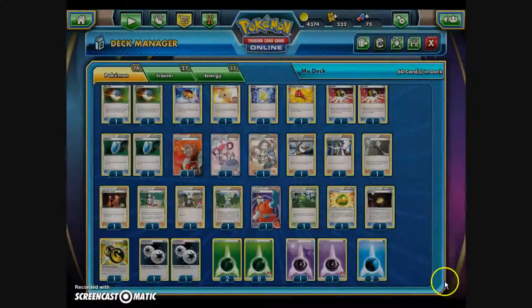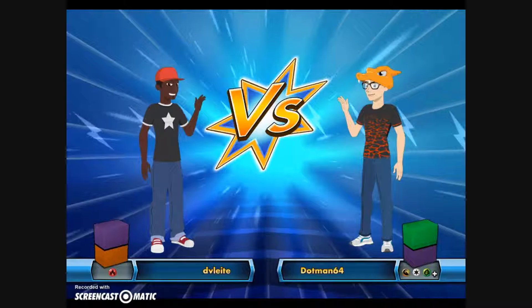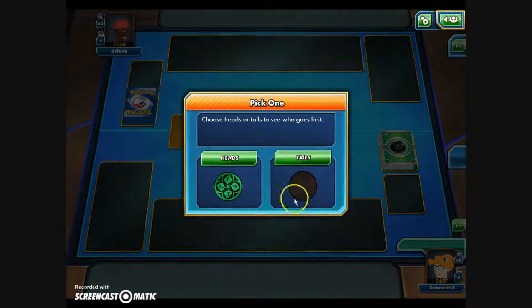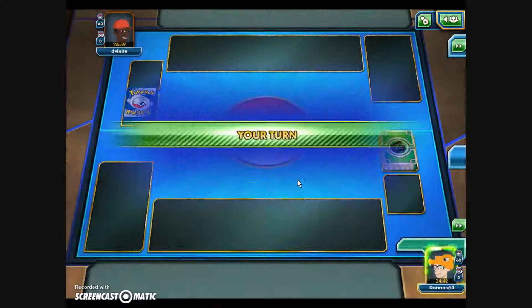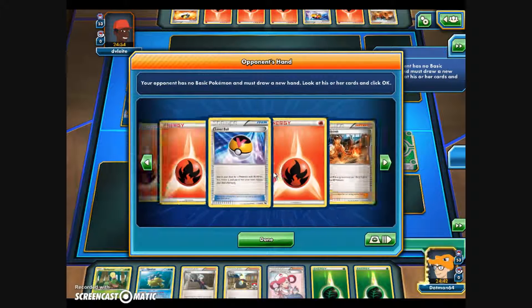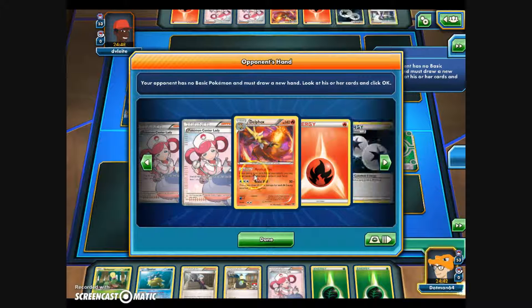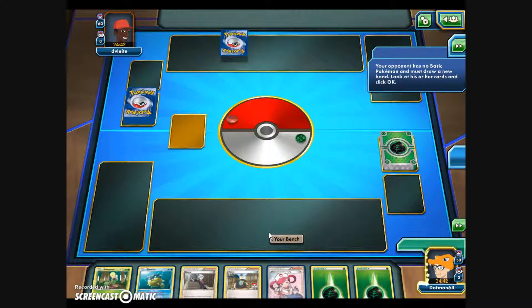Let's get into a match on Pokemon TCG Online and see how it fares with the new Ancient Origins additions. We're facing the fire-type deck of opponent Deviliate. We win the coin flip and take the first turn. From the mulligans, we can see our opponent has a good deal of Fire Energy, Blacksmith, Pokeballs, Delphox, Pokemon Center Ladies, and a Sycamore — good information.